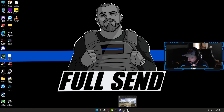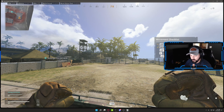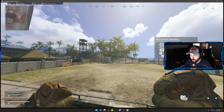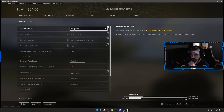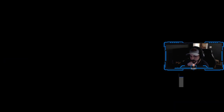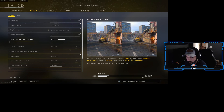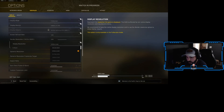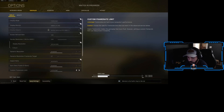Then go back into the game. For this to work, your game is going to have to be on full screen. Once you're in full screen, go down to render resolution and select that resolution, which is higher than what your display can normally show. Hit apply.